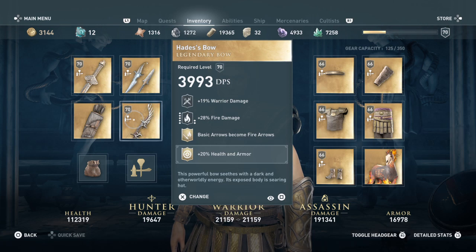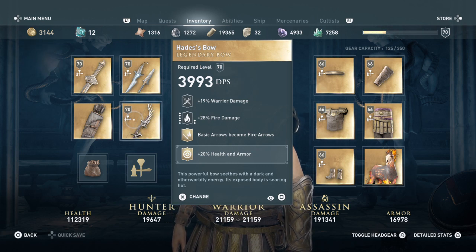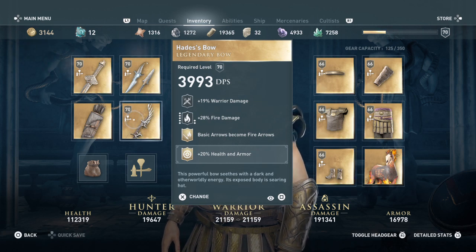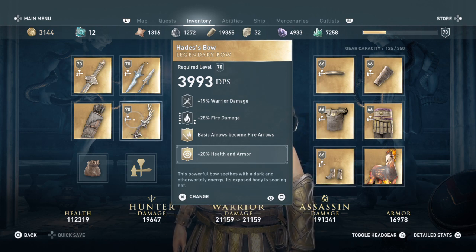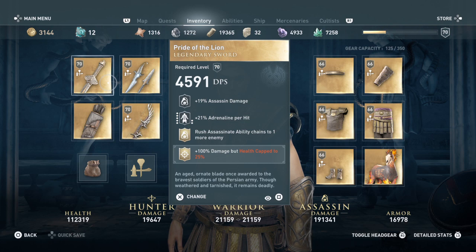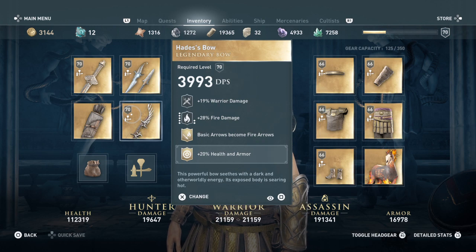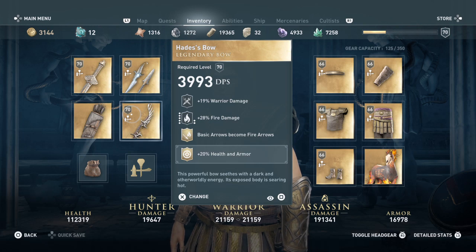Going on to the bow — I really had no use for it; this build is not going to be using bows at all. I added this mainly for fire damage. It has 19 warrior damage, 28 fire damage, basic arrows become fire arrows, and I added 20 health and armor so that we're not as squishy if we stick with the 100 damage but health capped to 25.